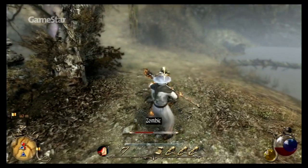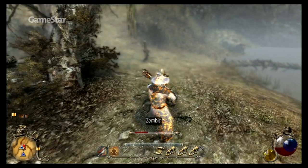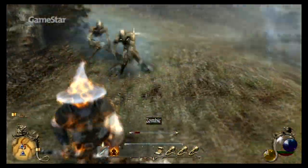Ezio wäre stolz auf uns. Natürlich dürfen sie in Two Worlds 2 auch wieder jede Menge Magier spielen und zahlreiche mit der Zeit erlernte Spruchkarten miteinander kombinieren.